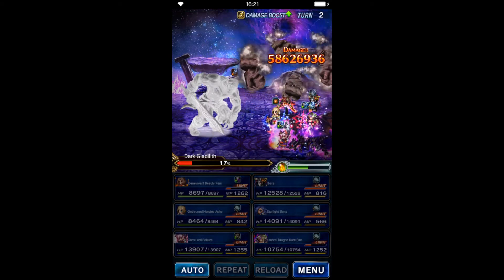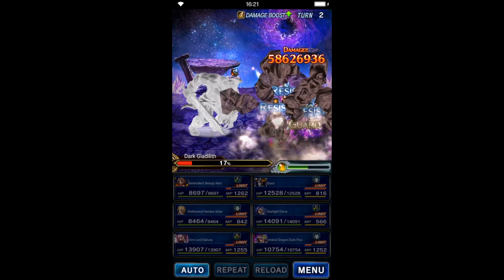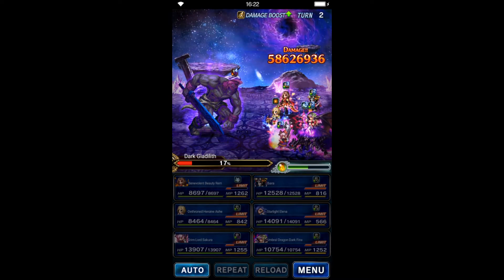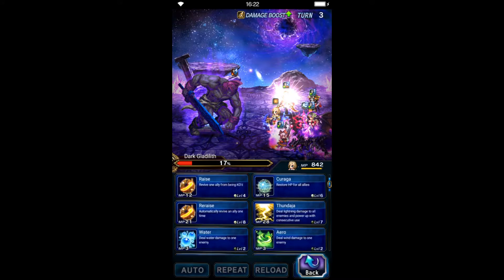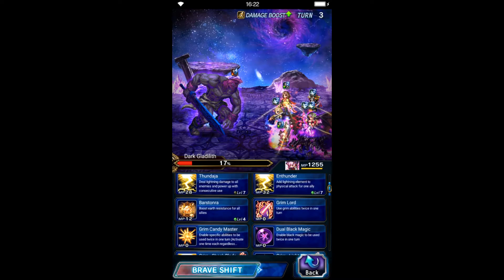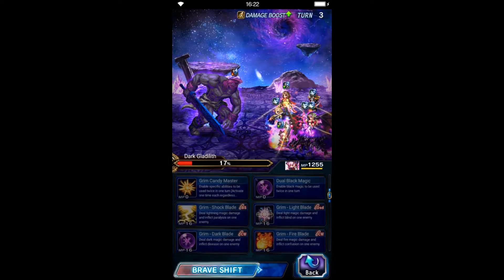As you can see, the boss is too fragile. If you dual cast Arche's skill it would probably kill before this turn. Alright, we're going to use the unlock skill from Arche and shift Sakura.